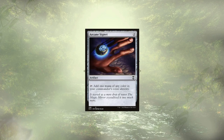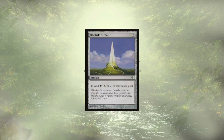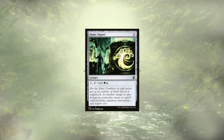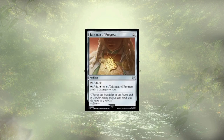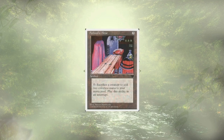We still have some mana rocks to go over in the form of Arcane Signet, Azorius Signet, Obelisk of Bant, Selesnya Signet, Simic Signet, Sol Ring, Talisman of Curiosity, Talisman of Progress, and Talisman of Unity. As far as ramping artifacts go, we are also running Ashnod's Altar to play some big spells by sacrificing our creatures that haven't been foodified yet.